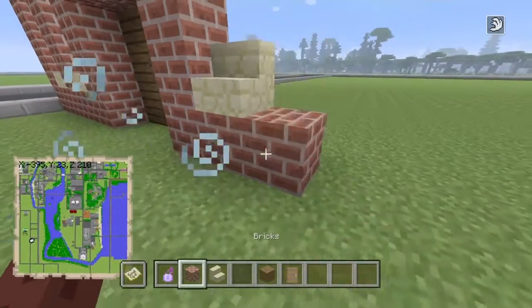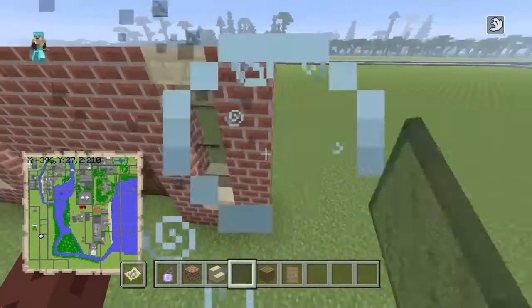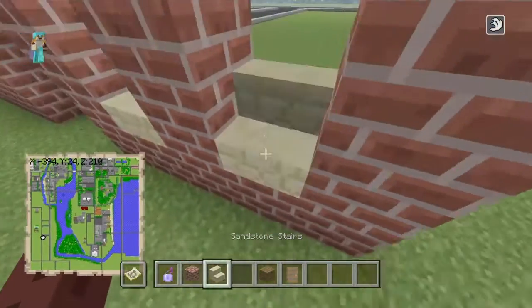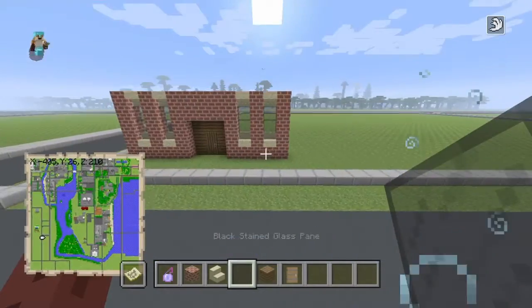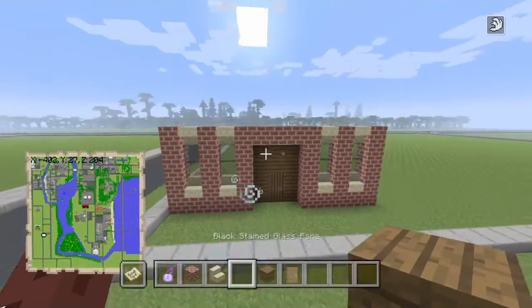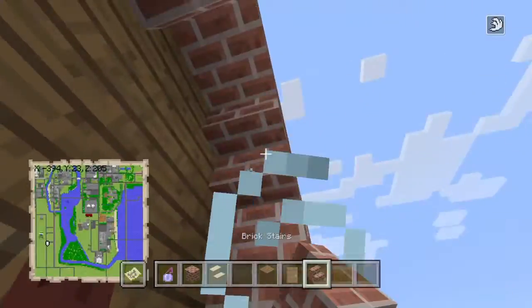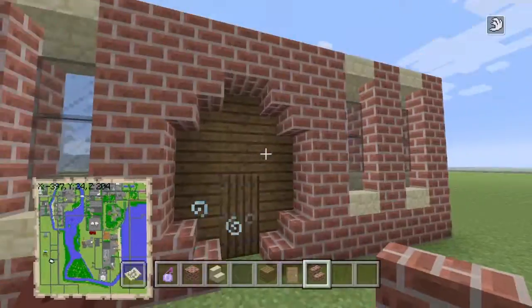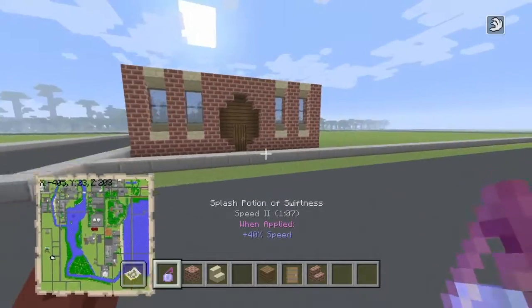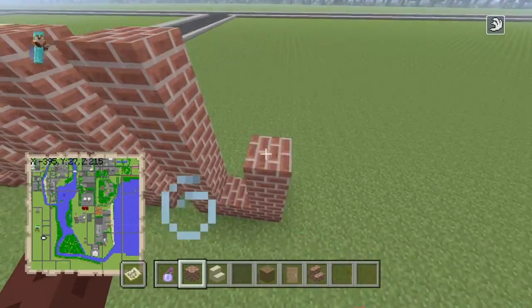These are actually going to be houses and I'm basically wasting no time at all because I don't want to. I think that'll be then one house. Let me get brick stairs and then we can do something like that, maybe. I don't know, just something fancy. Then we can leave. We're just going to be doing a few fronts here now.